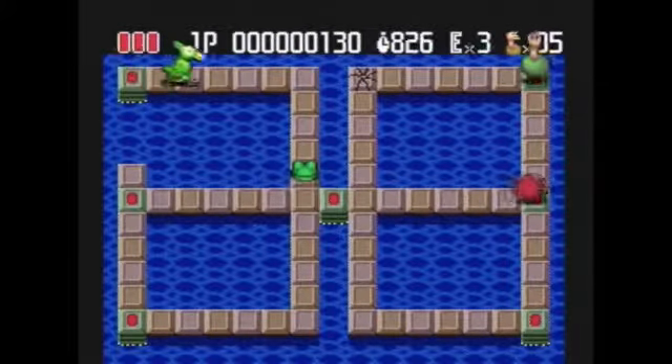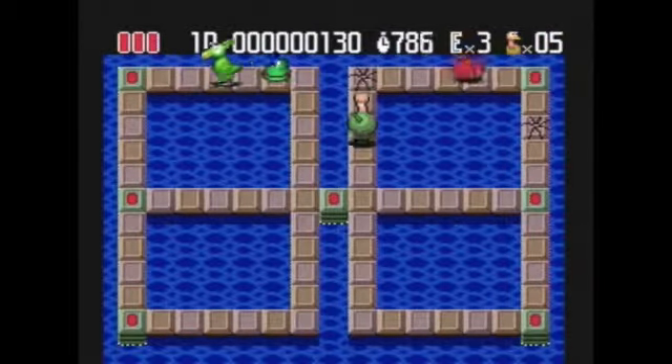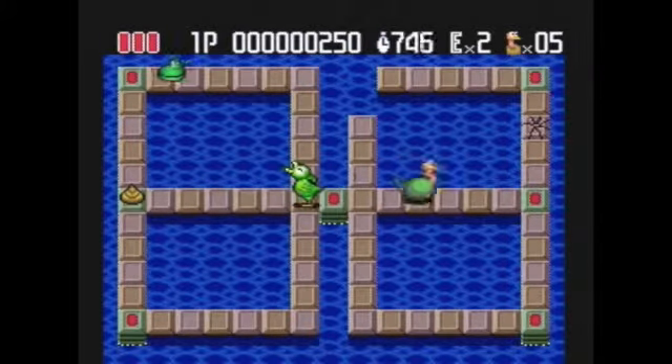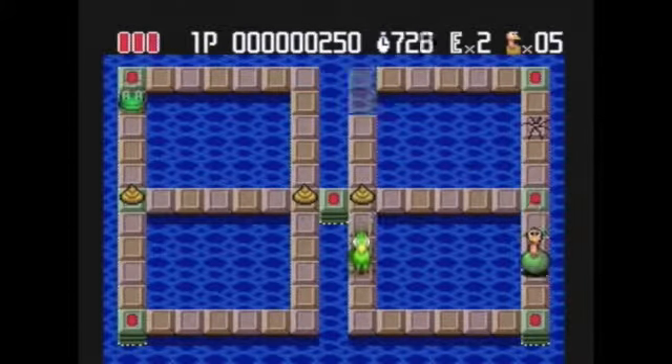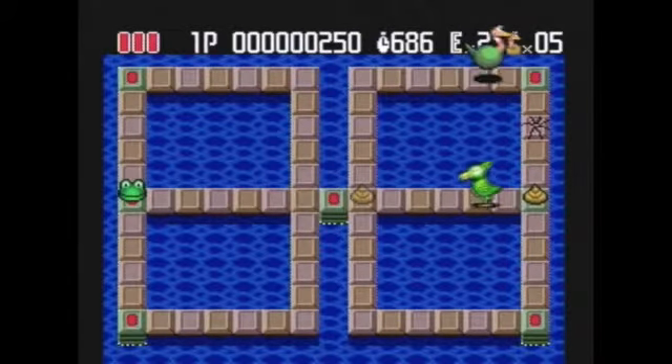All the different enemies have specific ways in which they move and attack. Exploring these characteristics is key. Most of them can be lured into certain parts of the board where they can be trapped and killed. When there's a mixture of enemy types on the same stage, it can be hard to figure out which ones to kill first.